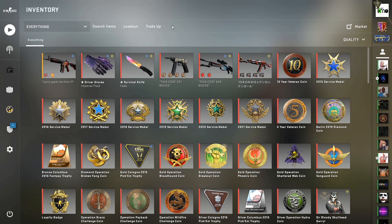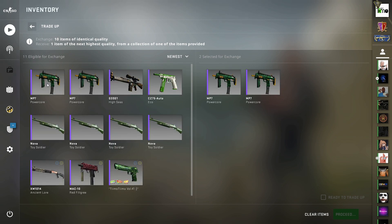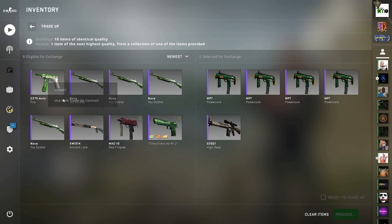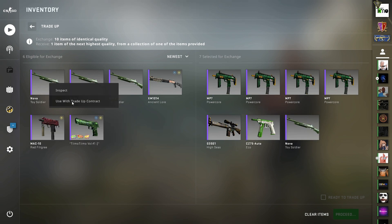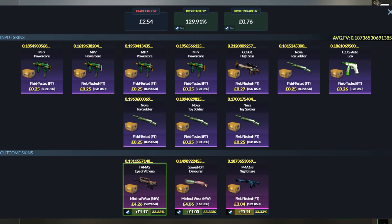For this trade up we're just using the Horizon Collection and it's from restricted to classified. We've got all 10 input skins in field tested condition and you have to keep the average float over all 10 skins below 0.1875, and that will get you two of the three Horizon outcomes — the FAMAS Eye of Athena and the Sawed-Off Devourer both in minimal wear. The FAMAS and the Sawed-Off have a more forgiving float outcome than the standard range, so you can take advantage of that, and with the M4 Nightmare being a decent play skin it holds reasonable value and will sell at the higher end of market price with a good field tested float.